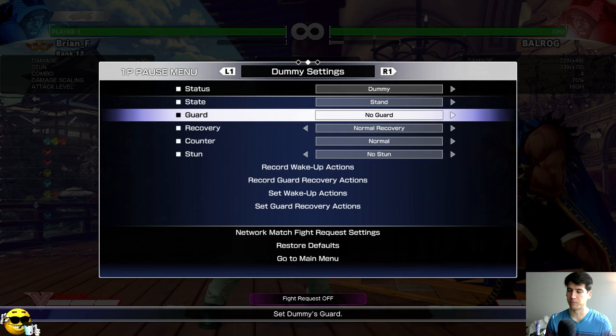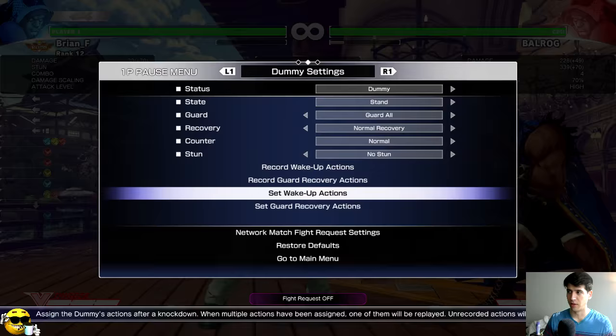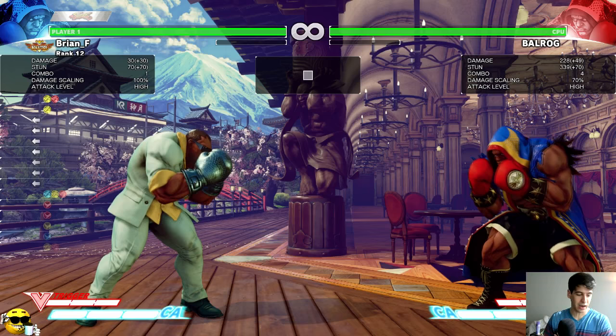Level three is where Balrog players are going to be looking to get to, and it's pretty tricky because there's no visual difference between any of the turnaround punches. You must be listening to the audio cues — Balrog will yell the number of the TAP level he's charged up to: one, two, three, four, and so on.